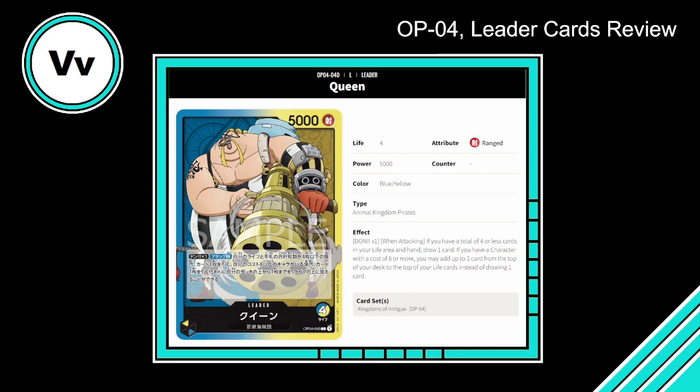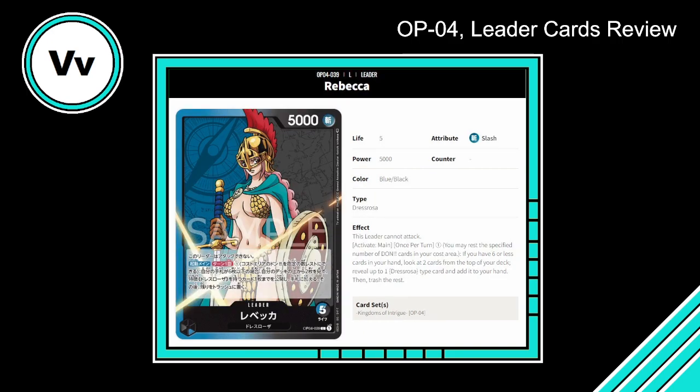I'll give it a 7.5 because it's pretty well above an average leader effect. With blue and yellow combined, you'll have some great options — like nine-cost Yamato would be very solid in a deck like this. I think there are a lot of really strong options here, and this will be one of the more fun decks to play. So 7.5, moving on.